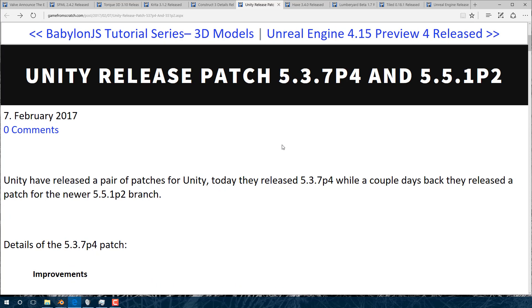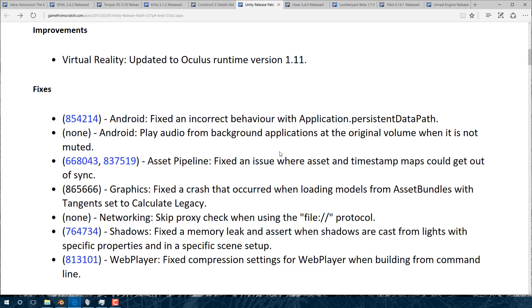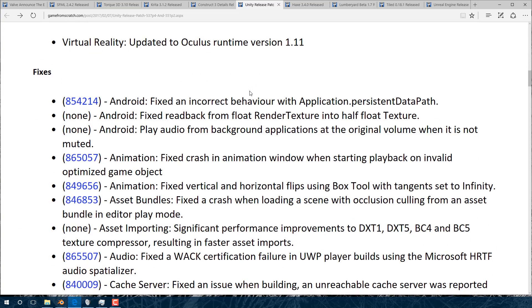In this period of time we've also seen a number of Unity patches, both to their older 5.3.x code branch and their 5.5.1 most current branch. There have been bugs and improvements, including updates to the newest levels of the Oculus Rift support — both branches updated to the newest Oculus Rift.